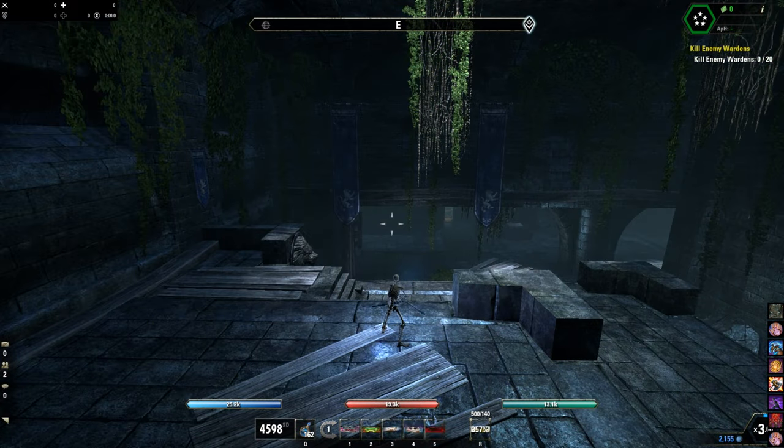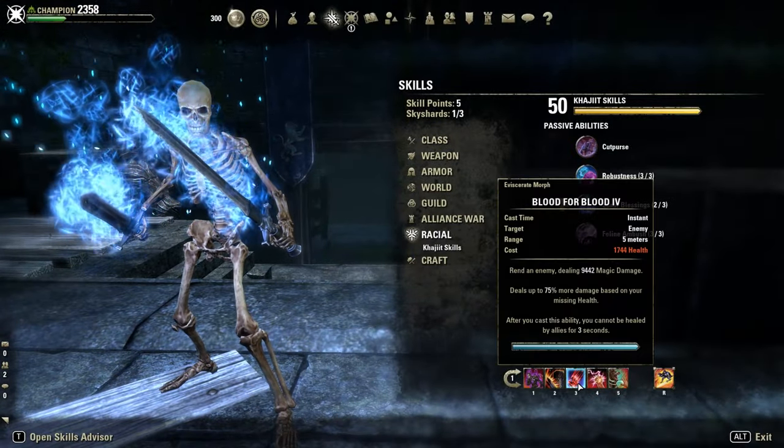Welcome back guys to my next PvP build for the Lost Depths DLC. I'm on my Magicka Nightblade this time, with my Ganker — another one-hit build, but based on the Vampire spammable Blood for Blood.